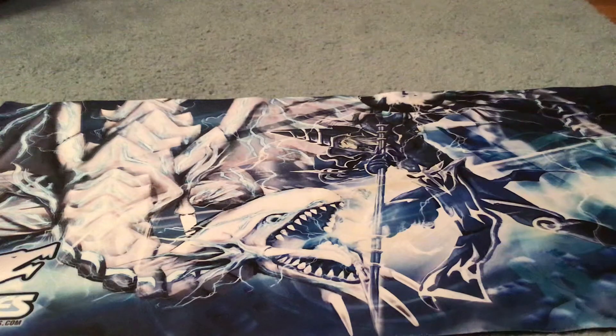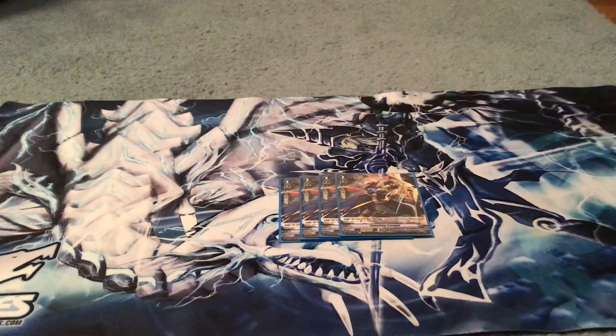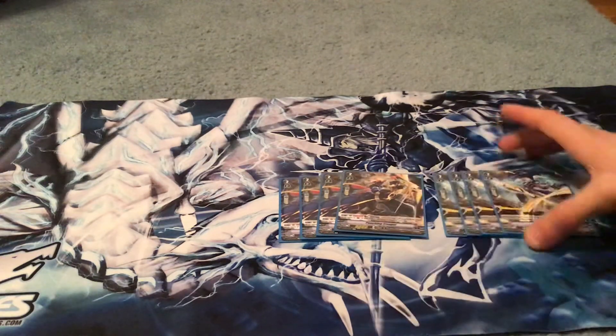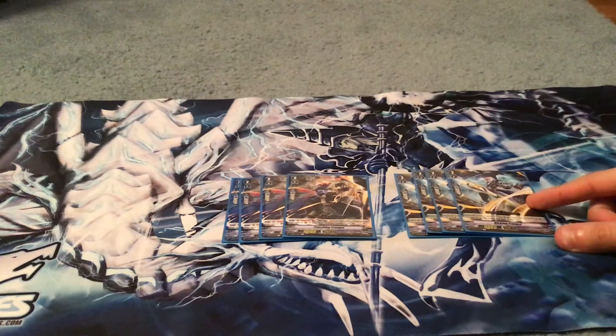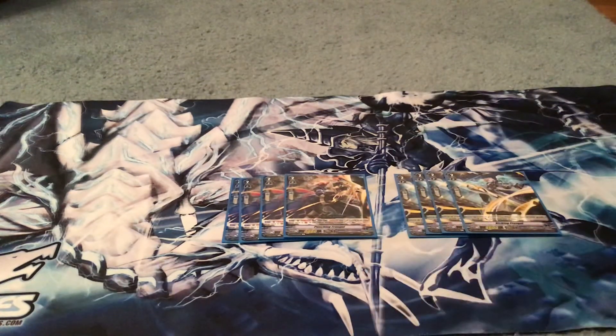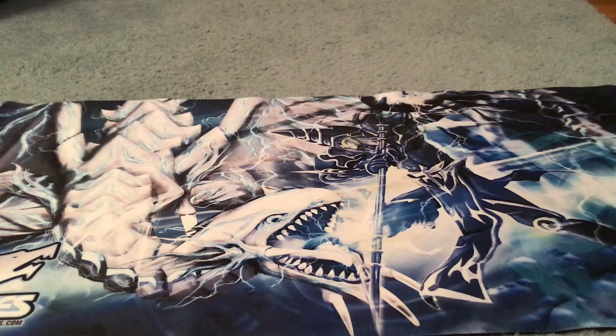On to the grade twos — I'm playing four copies of Punching Frangul. His skill is counter blast one, soul blast two to call a card from your drop zone to rearguard. If you called Kicking Frangul, you get a counter charge and soul charge one. So obviously I'm also playing four copies of Kicking Frangul. These two go hand in hand. When Kicking Frangul is placed from the drop zone, my grade two units get plus 4,000 power, and I get a counter charge and soul charge one. It helps get the power numbers this deck sometimes lacks.